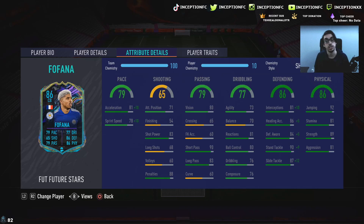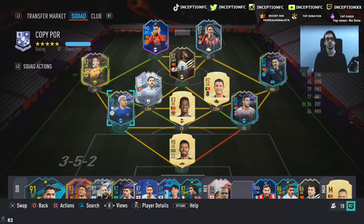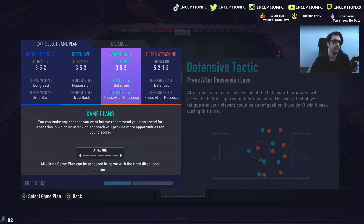With this card's physical, his base physical stats are already very good — which is very important because of the high and average-plus body type while being 6'3", while having 89 strength, 81 aggression, 81 stamina, and 92 jumping. With a card like this, I mostly see it being used in a four-at-the-back formation, but for the player review we are going to be testing him out in the center-back position.